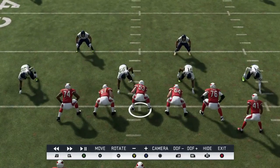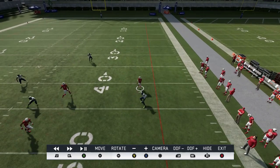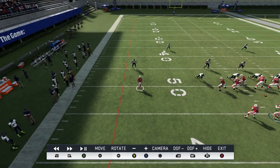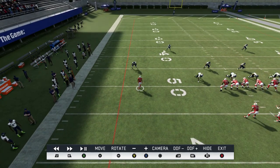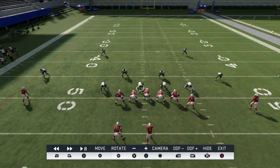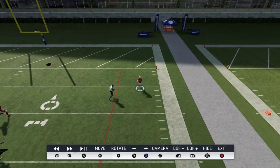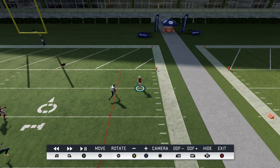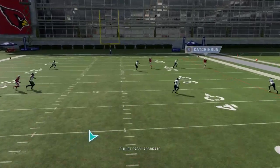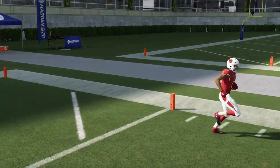Going to the replay — Cover 2 cornerbacks have a tendency to push receivers in toward the safeties, and this route variation avoids that. On the other side you can see the receiver gets bumped inside the safety on a different route, which is what those cornerbacks are supposed to do. But on this side, even though it's basically a streak, the cornerback doesn't even touch him — he just lets him run right past at a full sprint, and that's why I get an easy home run touchdown.